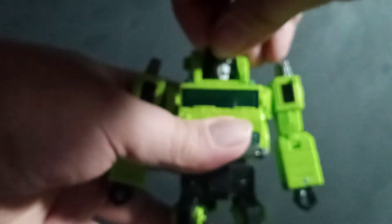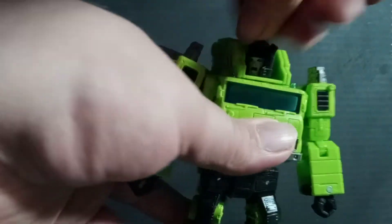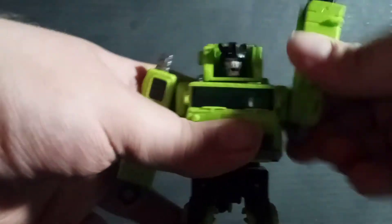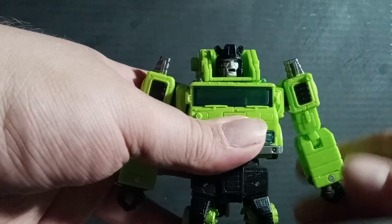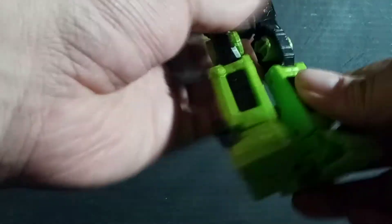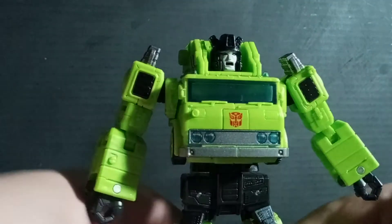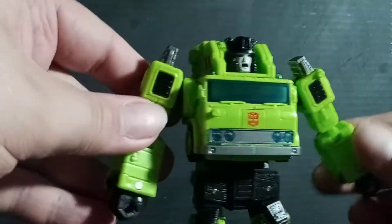Articulation-wise: his head can rotate full 360, arms can do a full 360, in and out, bicep, elbow, nothing at the wrist. Waist full 360. Hips can go forward, back, in and out. Thigh, knee, extend a foot, and ankle tilt. So he is a poseable figure.